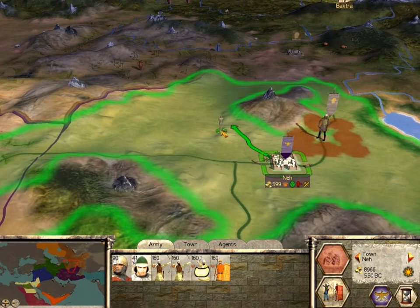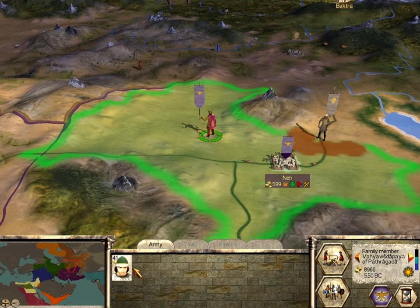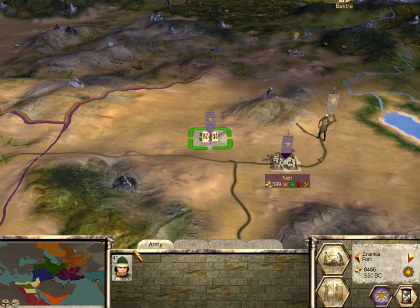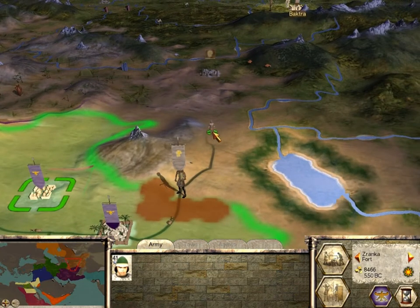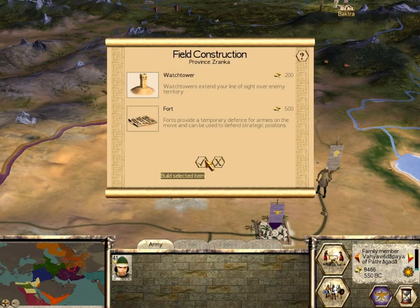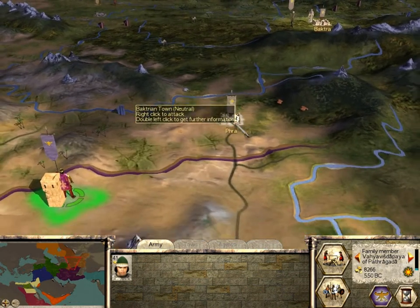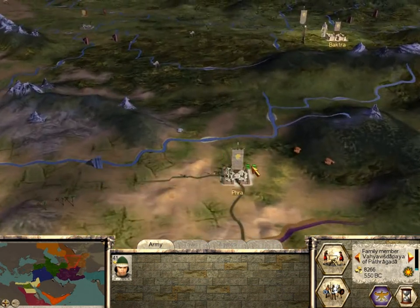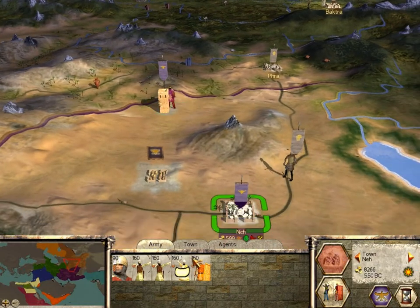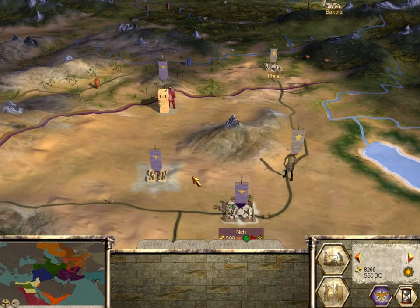The first place I wanted to build one was around here, so we'll do that. Fort right there. He's not able to get there in time, but what he can do in the meantime is build a watchtower up here. Now we can have an eye on Fra — I'm assuming that's the pronunciation. These Takabara garrison units, we'll use them.